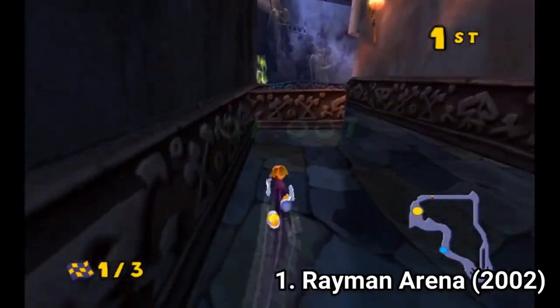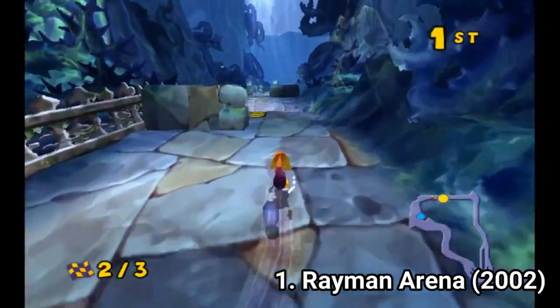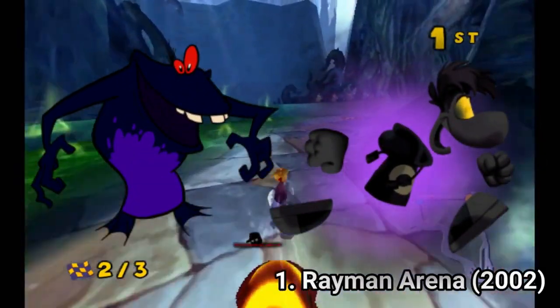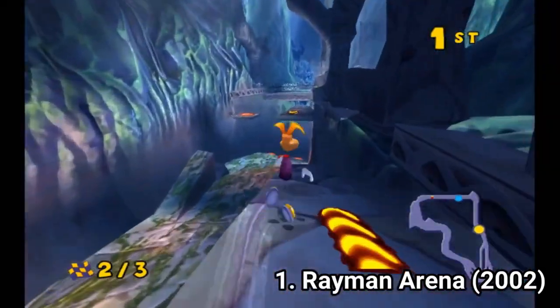You even get more characters than in the first version of the game. In the PS2 you had 9 characters, here you get 11. The additional characters are Dark Glowbox and Dark Rayman. Now the game, instead of being bad especially due to the controls and level designs, is just an average game.